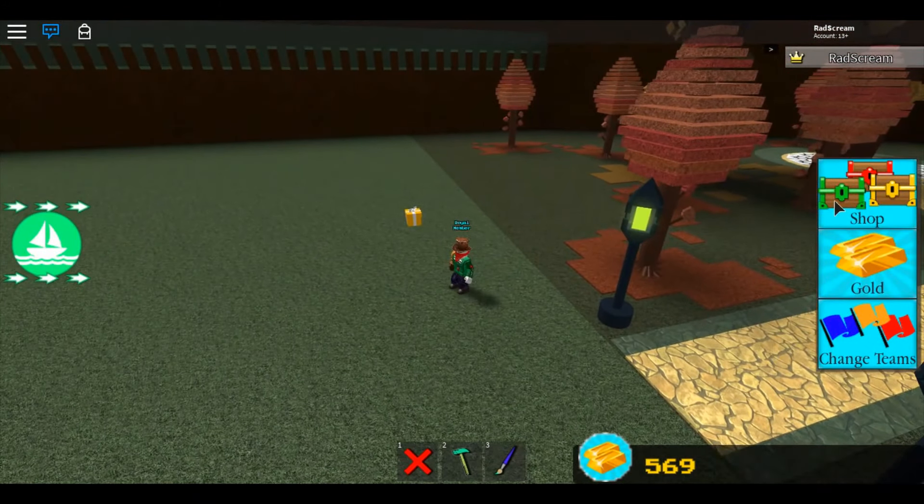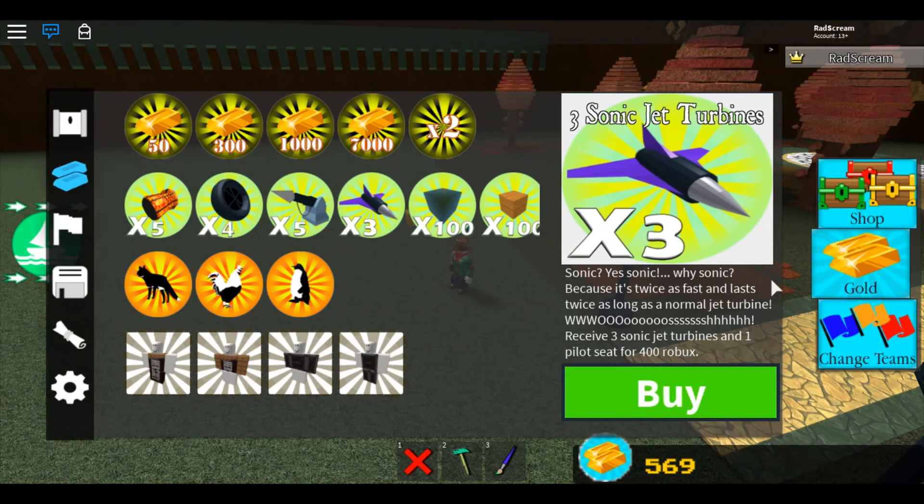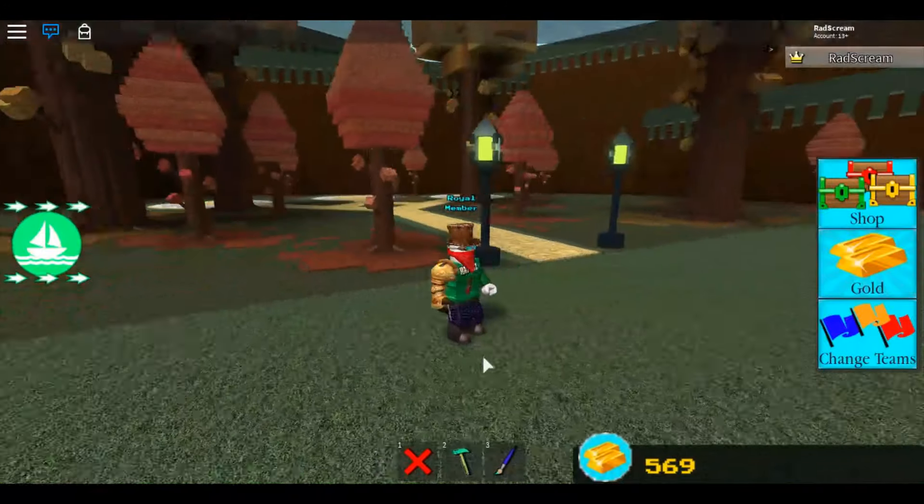Also, if you have Robux to spend, there are sonic jet turbines. Why? Because it's twice as fast and it lasts twice as long. So if you're the one who spends Robux, that's what you're going to want to get.